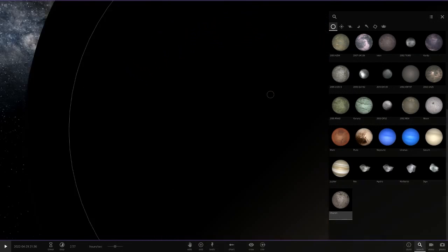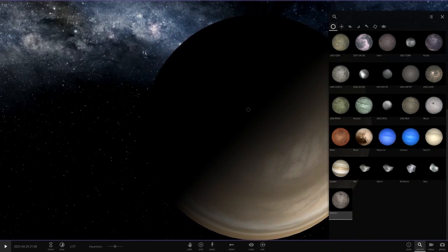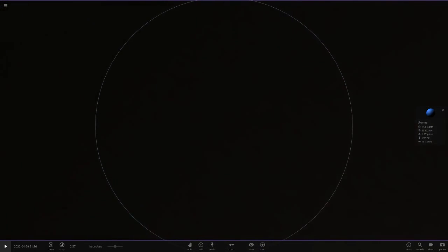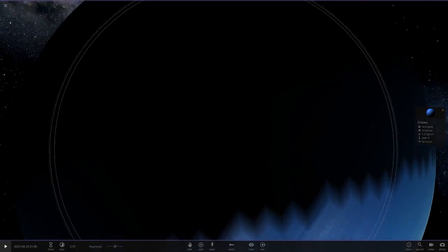It did work — it's just so small, but it's in there. Now we can go back to Pluto. Also, many thanks to everyone who's subscribed recently — you're awesome. We're getting closer to 1200 every day, it's just crazy. Neptune, Uranus — where are the other two?